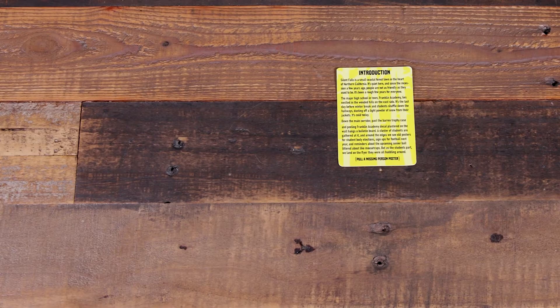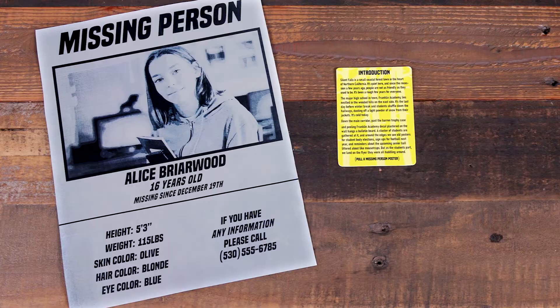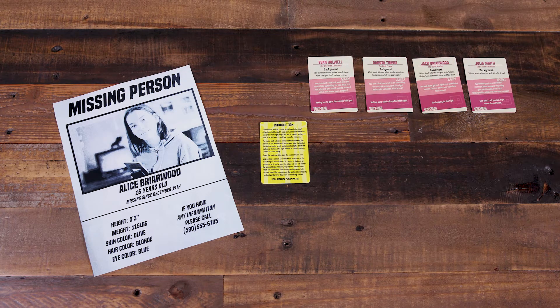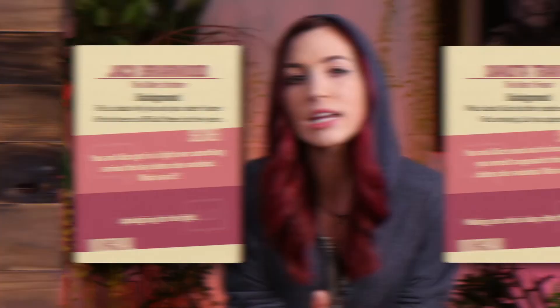After reviewing any content warnings or personal boundary limits, the facilitator reads the introduction card aloud and randomly selects a missing person poster for the game. They then place the character cards on the table and take Charlie Barnes for themselves. Each other player selects a character card and places it in front of them. Put any leftover characters back into the box. Character cards contain a name, a relationship to Alice, a background, a secret, and a reason for leaving Alice a voicemail.